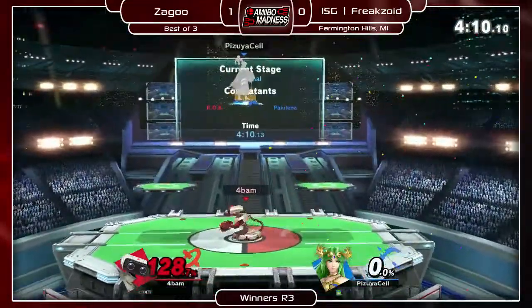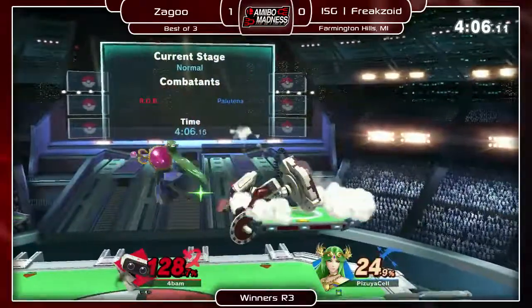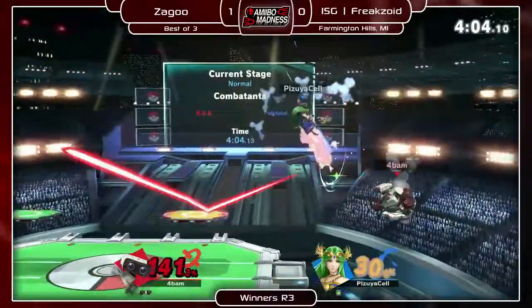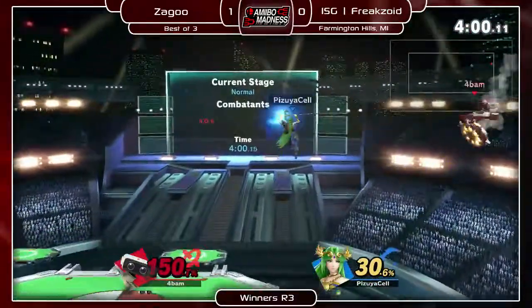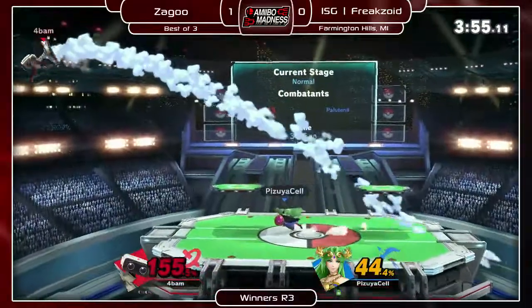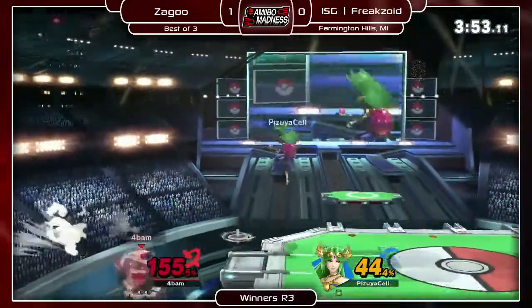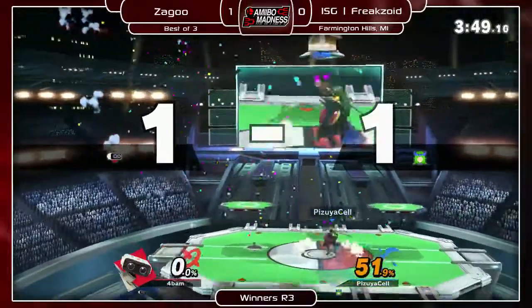That counter may have been a misinput or not — I'm not totally certain, but I figured he was gonna SD after that. He almost had a really big combo. He doesn't have the best follow-up angles sometimes. I feel like Freakzoid is getting a little over-reliant on Explosive Flame offstage — he could be doing a little more to harass ROB's recovery.